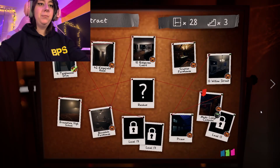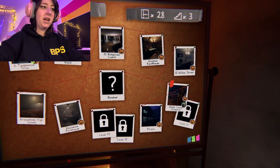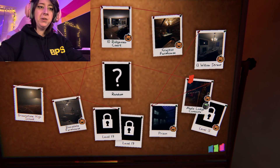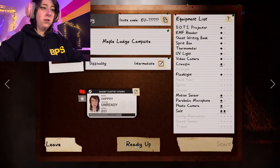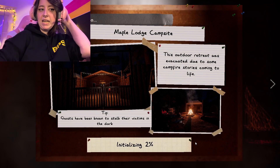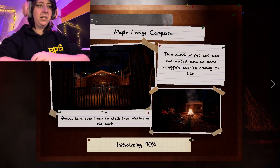I do want to try out the lodge campsite now because these are too many things to put in one video. So the Maple Lodge campsite. I've never done any of the campsites before. Are there even multiple campsites? Well, I've never done this one before anyway. Let's go. How does this even work? Can the ghosts be outside? But that wouldn't be safe. Right?